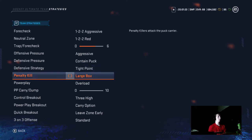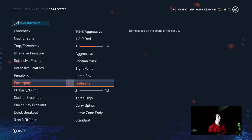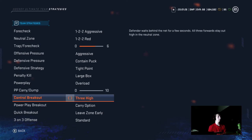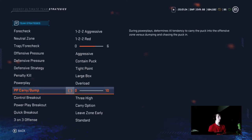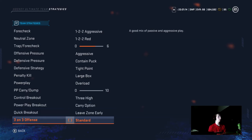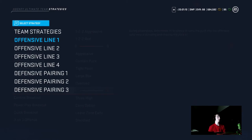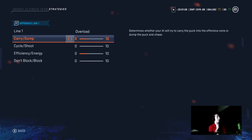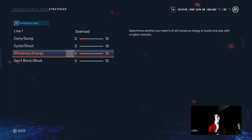For the penalty kill I switch between large box and overload — those two, I'm not sure which. On the power play I honestly suck and need to get better. I put the carry setting all the way to the left because I like to carry and never dump. Three high, carry option, leave zone early, and standard on the three-on-three offense. Right here I have this on two and this on two — I don't think the top one means anything but this one does.